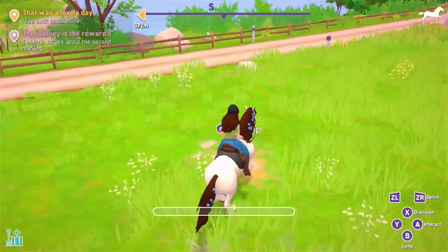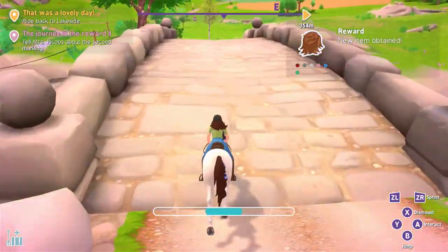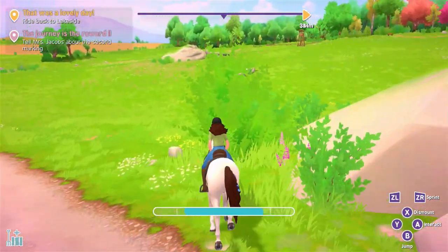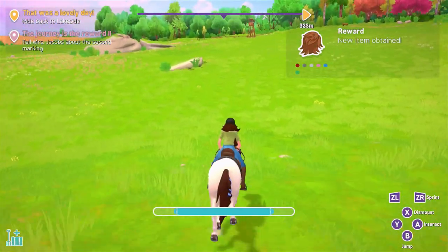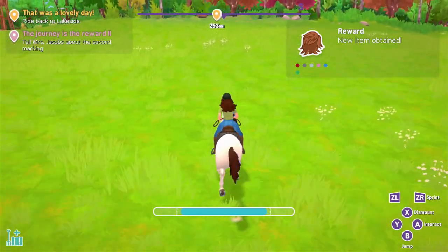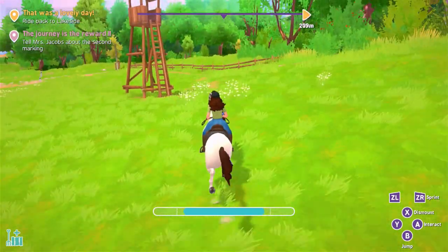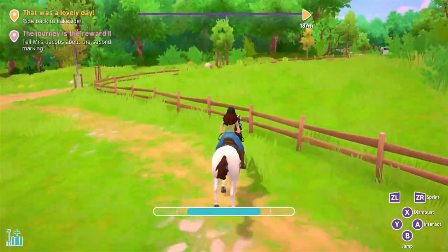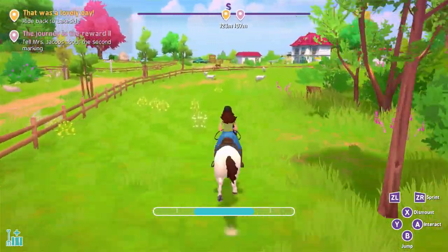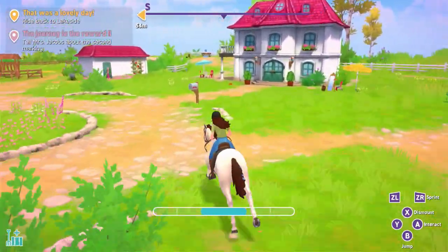So we'll just go like this. Oh, what the heck? We found an item — nice, nice, nice. We found some hair. How great is that? Alright, I'm waiting for this thing to fill up. Let's go. It's just straight to the road, so we gotta go like this. Jump — yes! You made that jump! Heck yeah. Alright, so now we gotta go into Mrs. Jacobs over here in the side quest. What's next?